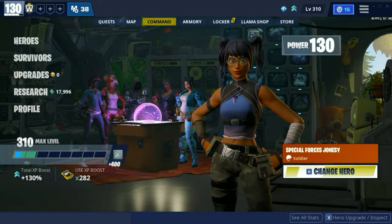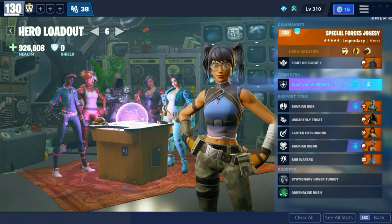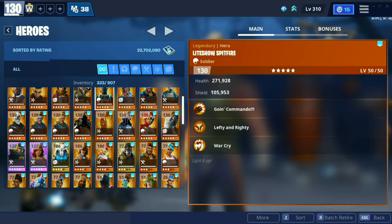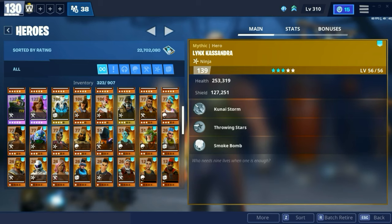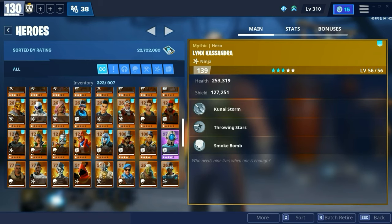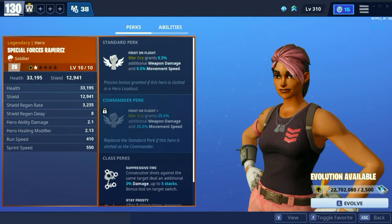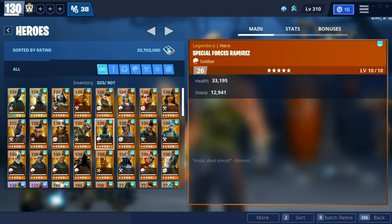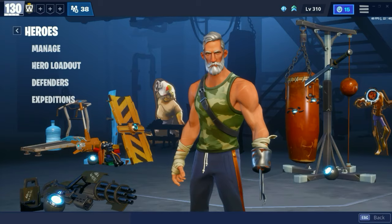I don't think I said this before, but you don't need Special Forces Jonesy. You can either use Special Forces Banshee or Special Forces Ramirez. Tricero Ops Ramirez is another hero option. This is what Special Forces Ramirez is — you can see she has the same ability. I don't have Banshee, but I just don't have her.